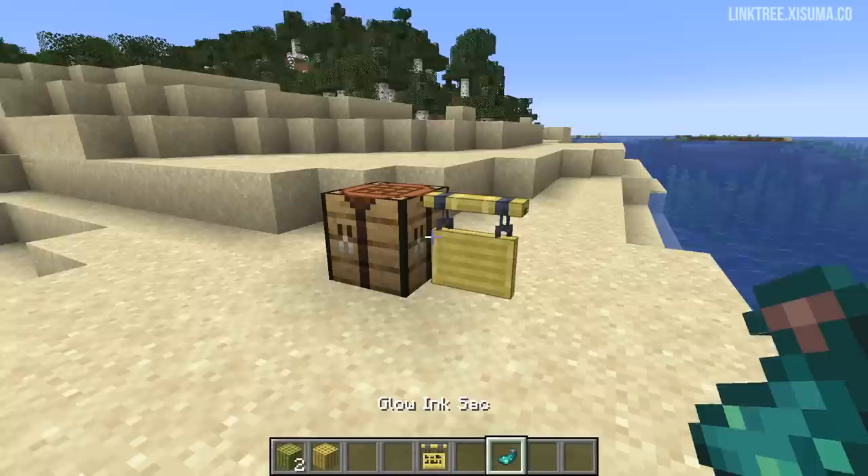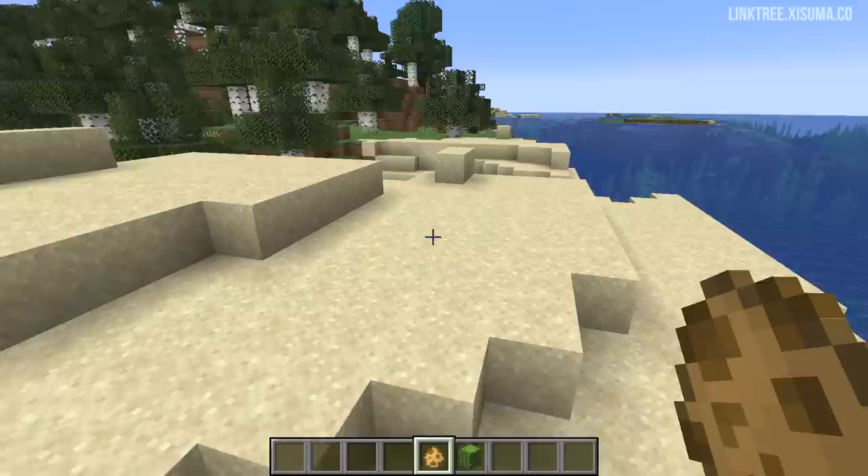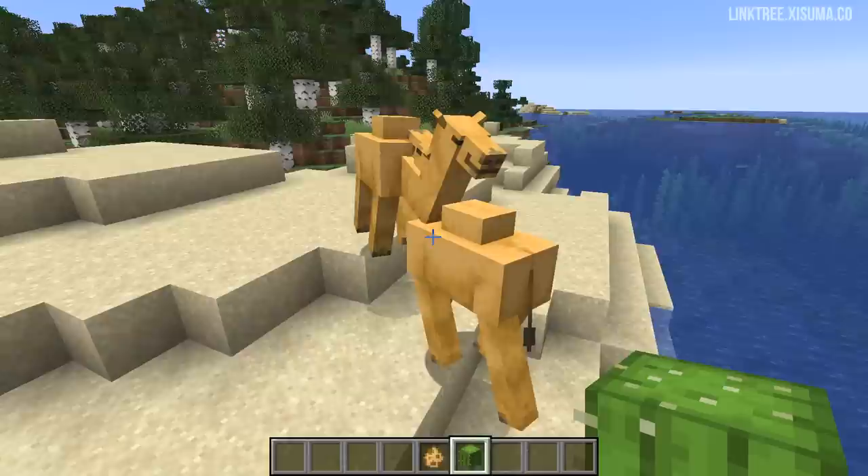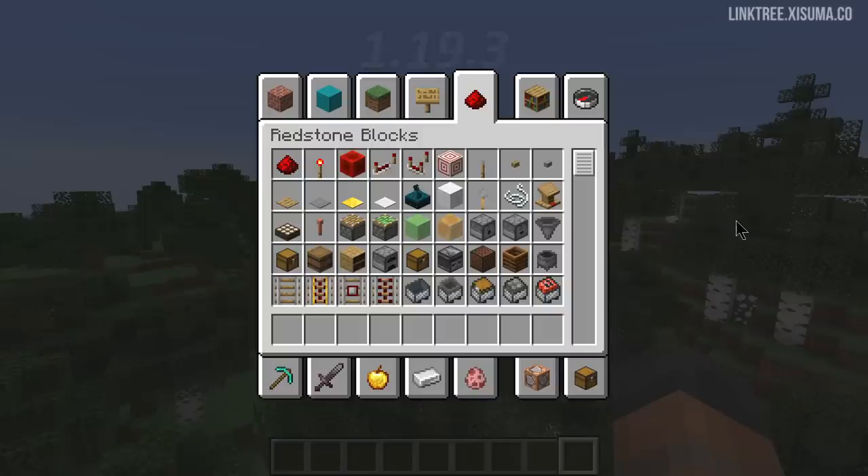On that note, you can now use glow ink on hanging signs — even without any text on there, it now works with hanging signs. And while on the topic of 1.20 and advancements, one thing that never seems to be there from the beginning is when we have a new breedable mob. Now that we have camels and bats, you'll see this contributes to the 2x2 advancement.